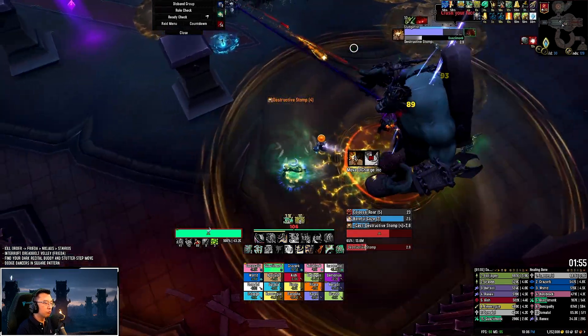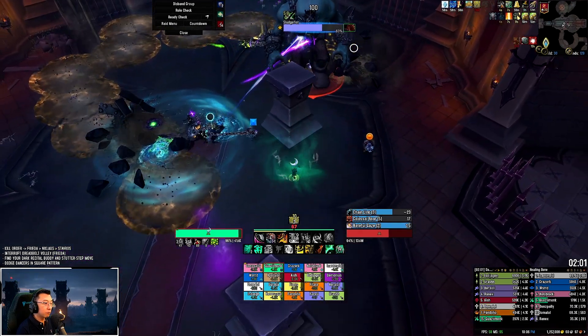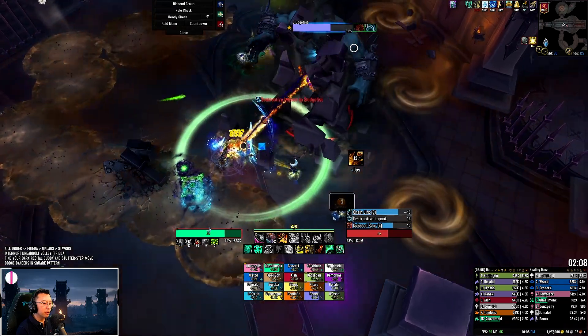He'll do a Roar, and immediately after the Roar you should always run against it to make sure Sludge Fist doesn't really move. As you can see, the 20 yards is perfect — it doesn't clip the pillar, which is super important. Right after that is the second storm, so he will always do a charge, and we are standing behind a pillar.